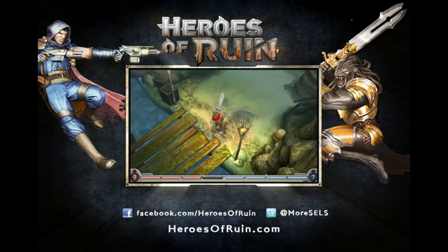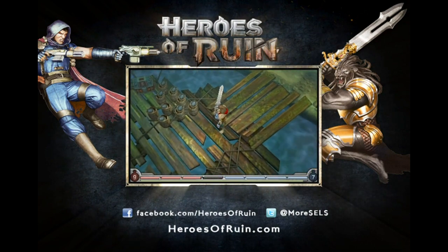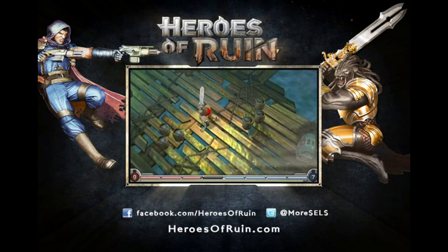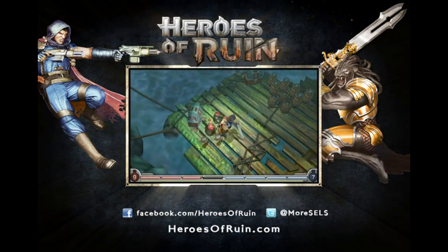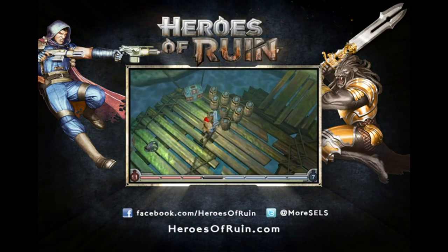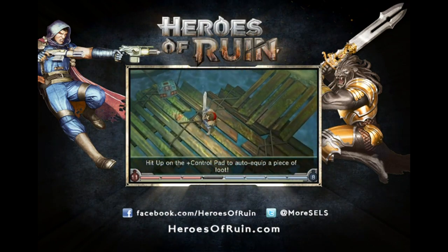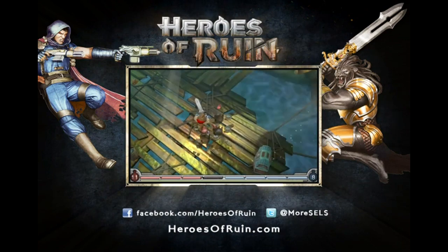And speaking of random, we also have secret areas — I just found one, and these are sprinkled throughout all the different levels. Lots of great loot in here, and we can have enough in this one room for an entire party of four. So I'm going to run through here and grab all the loot I can. This is one of my favorite parts because we have no shortage of loot — you'll find over 80,000 different items in our game. Believe me, you'll never find them all, even though you may try.